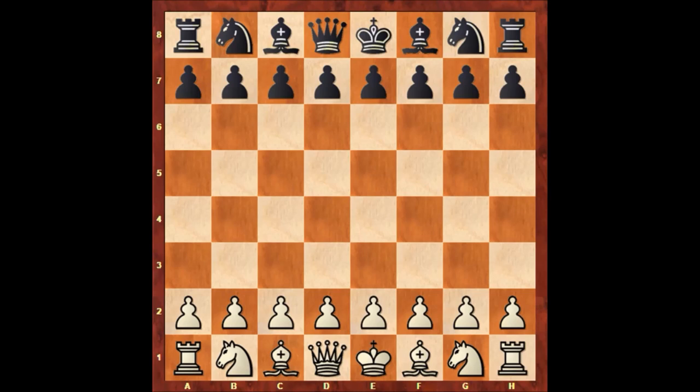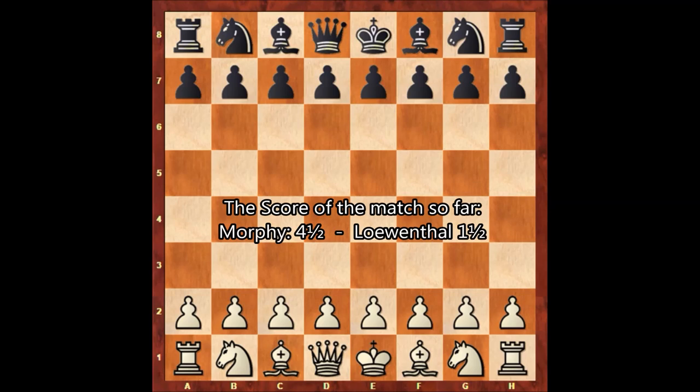Welcome back everyone. This is game number 7 in the series of matches between Paul Morphy and Lowenthal. This time Lowenthal is playing with the white pieces and Paul Morphy has the black pieces. This game was played on July 29, one day after the previous game — which was a disaster for Lowenthal. Paul Morphy crushed Lowenthal in the previous game.